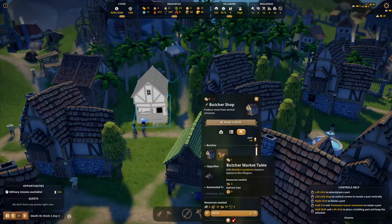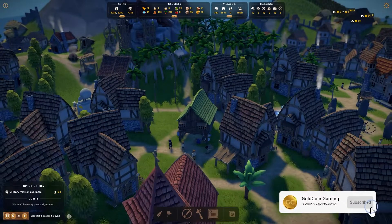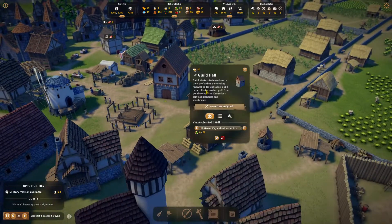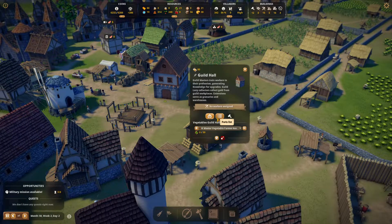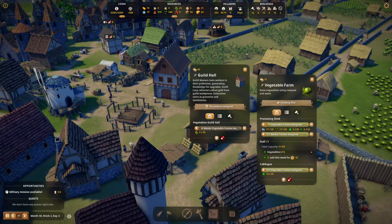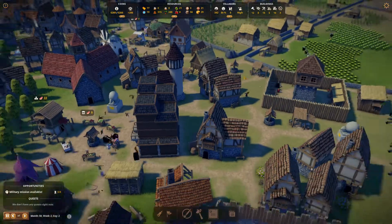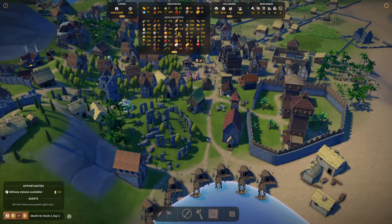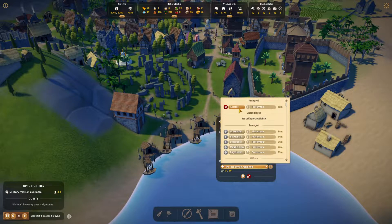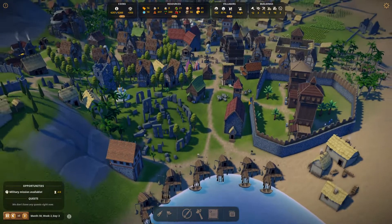We're placing a regular butcher — we're not gonna add any market tables and we do have the possibility of upgrading it. I confirmed with Bajushki the developer of the guild hall that the master veggie farmer has to be the one that works the field — it cannot be the one that works the processing building. Unfortunately Aurelia is not qualified to work as a master vegetable farmer. We have this person Corsa — I don't know why but she does not want to go to level six, maybe she just needs time.